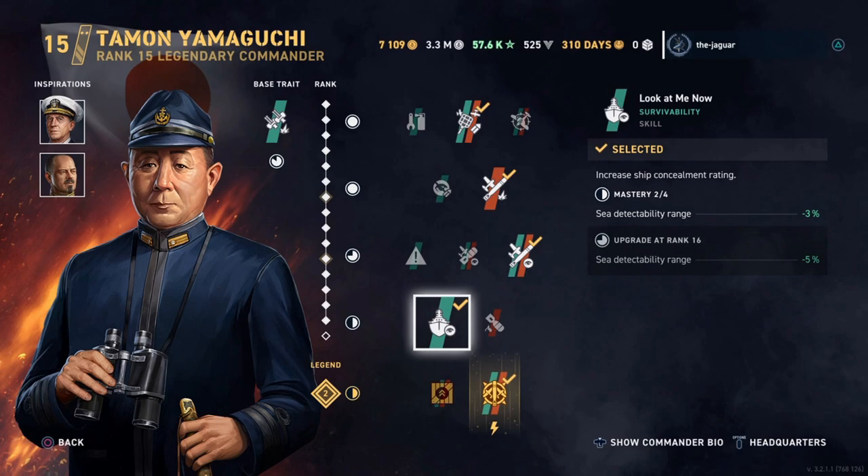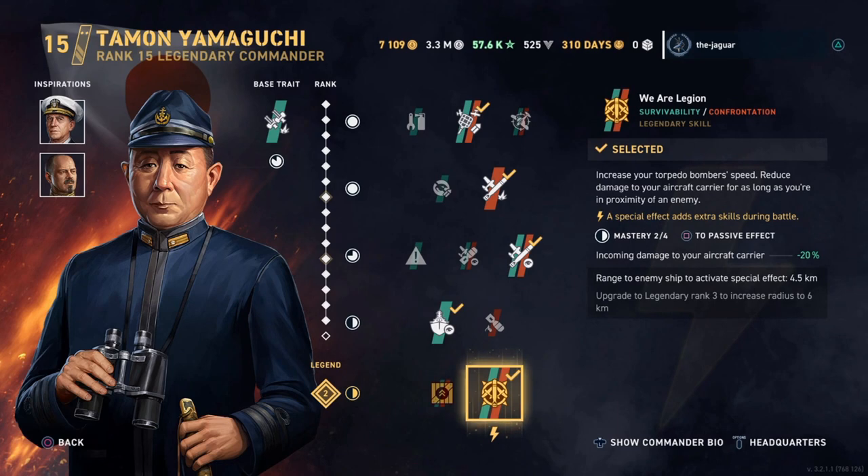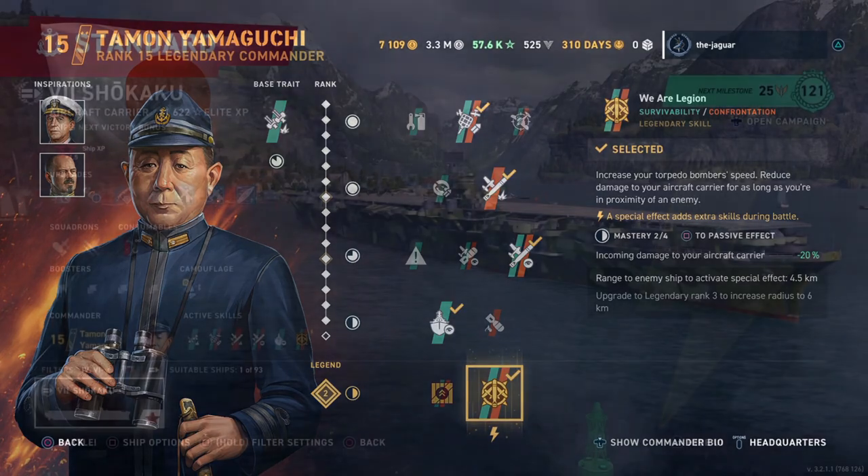The fourth skill is Look at Me Now, which increases the ship's concealment rating. For the legendary skill, we have 'We Are Legion,' which increases your torpedo bombers' speed and reduces the damage to your aircraft carrier for as long as you're in proximity of an enemy. Yamaguchi is ranked up to 15.2 — .2 being the legendary rank.